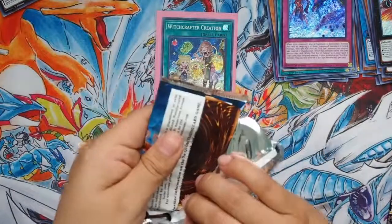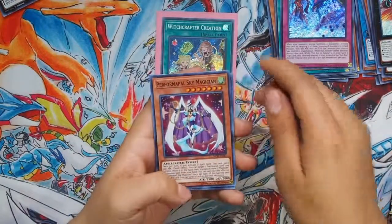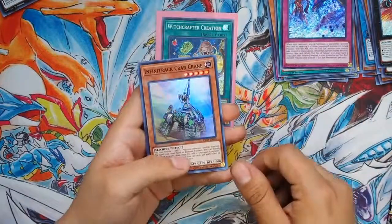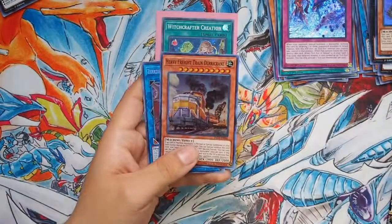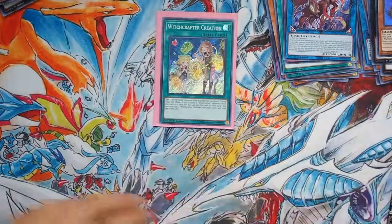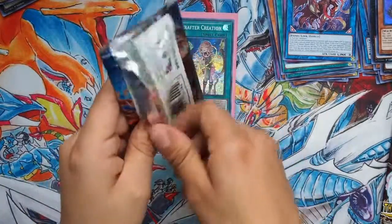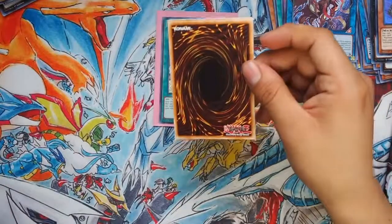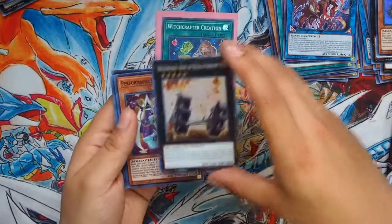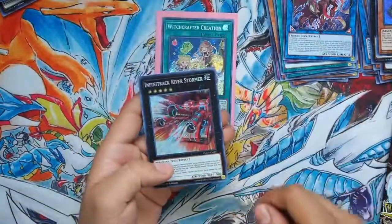Four on this side - honestly I wish I bought another box now. Performer Pal, Sky Magician - I don't know if this would be relevant to anything. Infinite Track Crab Crane, Witchcrafter Schmetta, Heavy Freight Train Derrick Crane, and Xerzeal, Ruler of the Evil Eye. Man, Konami, you are killing me. Dig for Zach, Pen Duty, Industry, Performer Pal, Magician's Right Hand, Spellbook of Knowledge, and Infinite Track River Stormer.